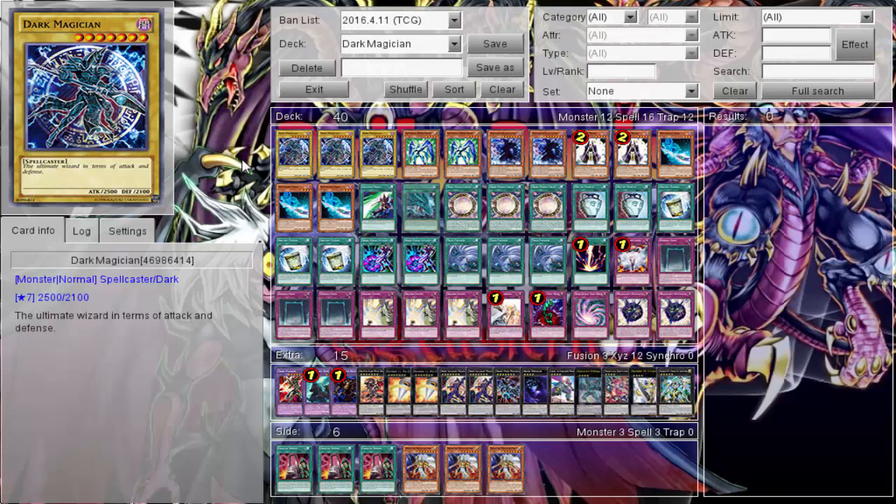Dark Magician is a pretty good deck. With all this new support it's fairly strong. It's definitely a deck that plays during your turn, and there were some cards I would have liked to try out since the deck got taken off and these cards got introduced. It's a slow-paced deck. It kind of plays during your opponent's turn and you get plays done. So let's go ahead and hop into it.